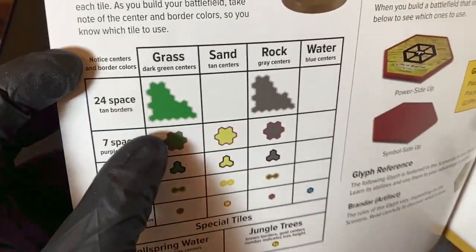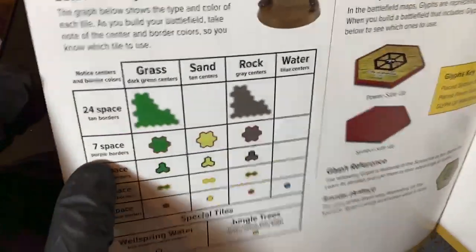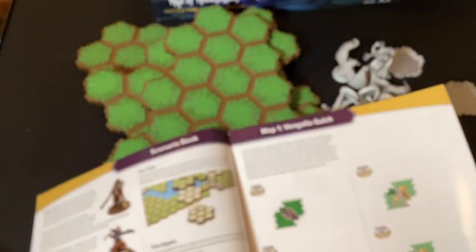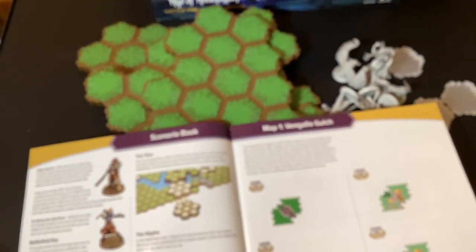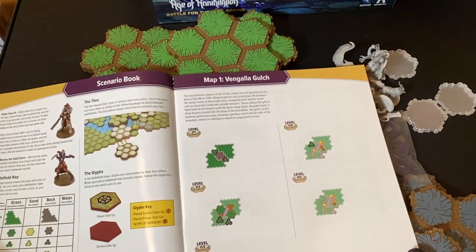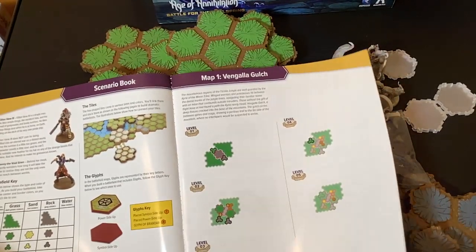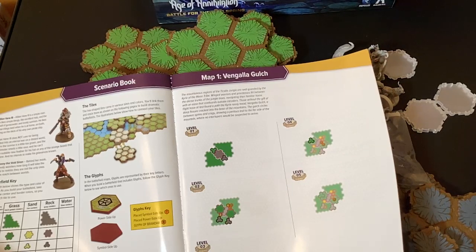The tiles are grass tiles, and rock - we don't have sand. Let's try to make this first map. Map one is the Vengala Gulch.